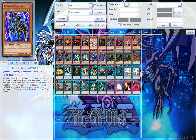Finally, rounding off the 12 monsters, double Xing Zhen Hu Universe. This card was actually at 3 at the time. I'm just running it at 2 for deck space, and because I really like this card, but Parshath is a little bit better.